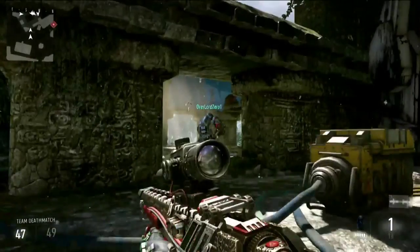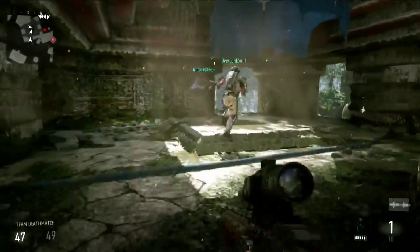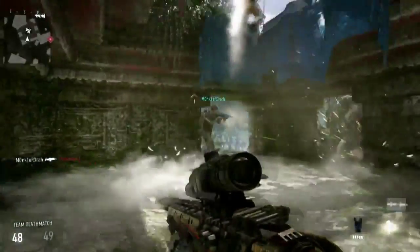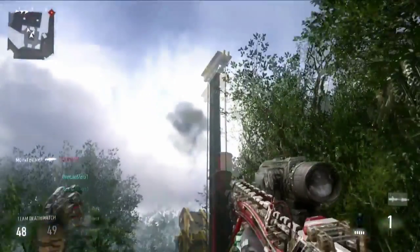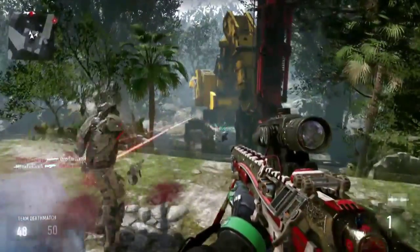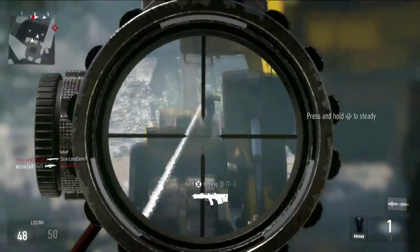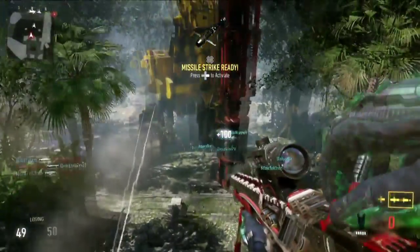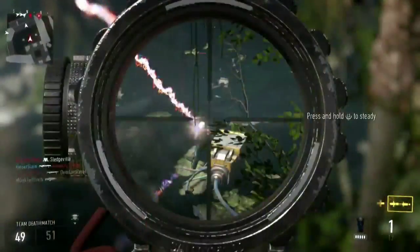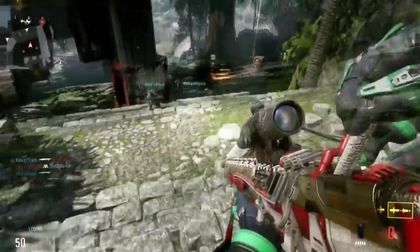He uses the boost jump to reach a place we would never be able to reach in any traditional Call of Duty, takes out a guy at a distance with his sniper. Sniping is back but we still have the distorted vision feel around the scope — you can see a bit around it but it's distorted. You can also see he has green gloves, representing the whole new level of soldier customization in Call of Duty Advanced Warfare.